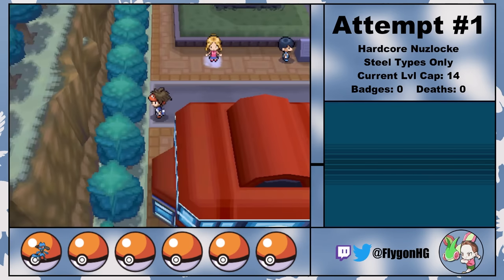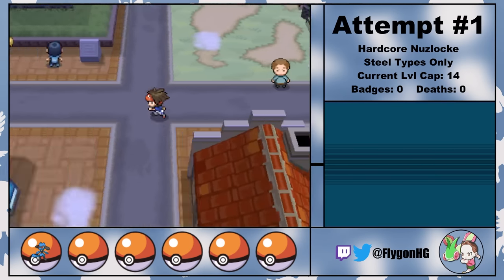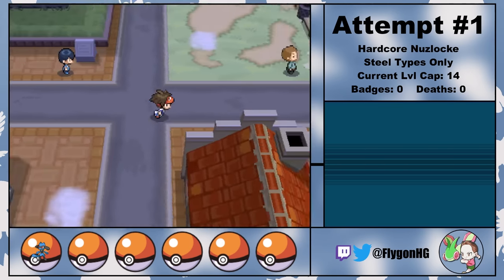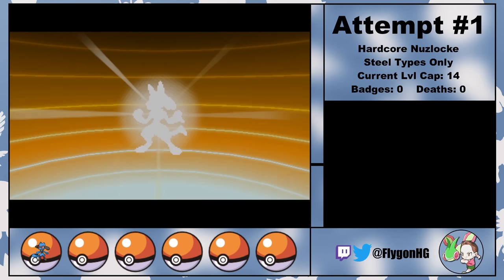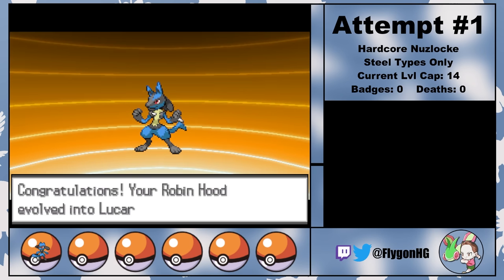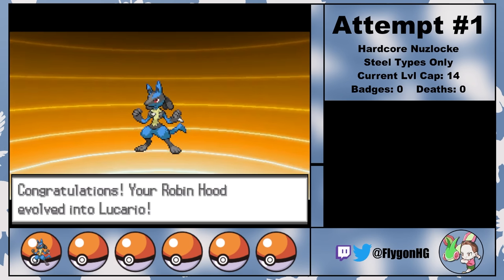Now, Riolu isn't a Steel-type Pokemon, but his evolution is. So all I have to do is aggressively run around Floccesy Town until Robin Hood decides that I'm a pretty cool hang. And then, with a level up, Robin Hood evolves into the powerful part Steel-type Lucario.